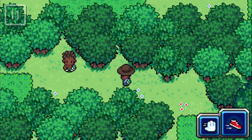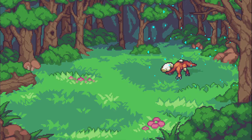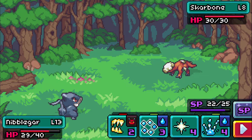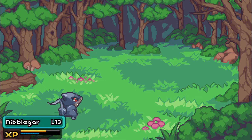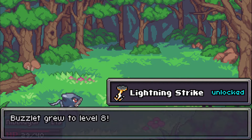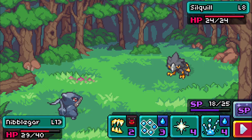Another trainer spotted - we have to battle. Hey, have you not taken a quiz yet? Looks like a Scarbone. Let's use Faint Spurts - oh, super effective, it must be the same type. Buzzlet gets another level up, level 8! And Lightning Strike - finally a lightning move, nice and powerful indeed. We got Sick Quill next but we'll stay in.